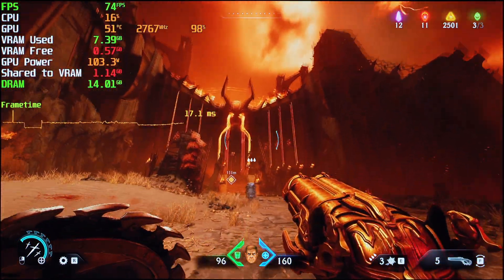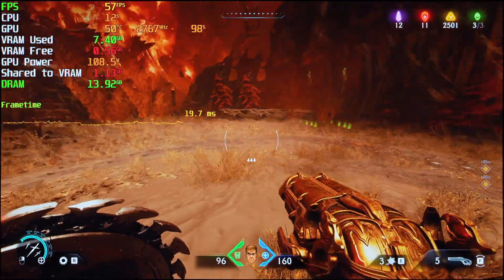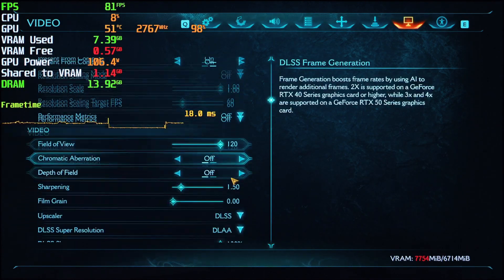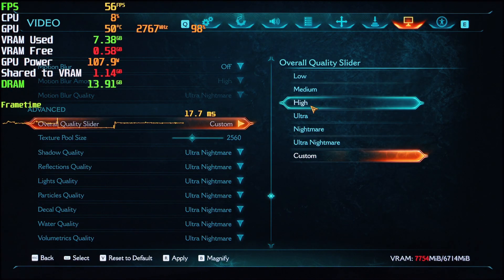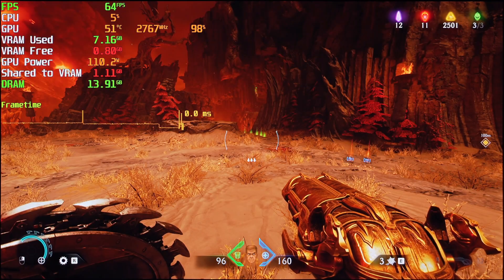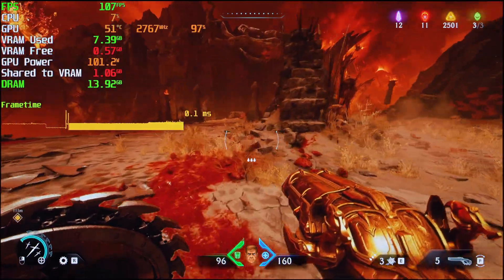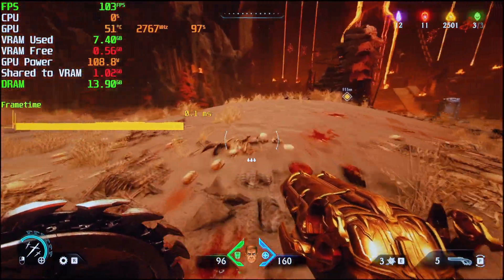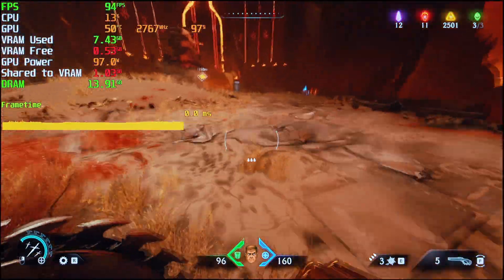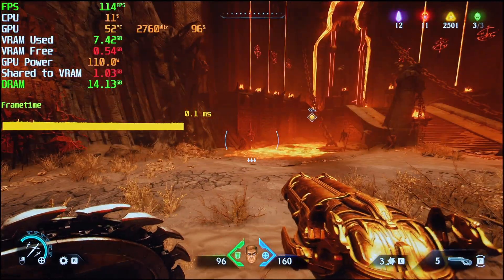What is the point of this card? Frame gen kicks in a little bit when you look up or down. Okay, let's skip 1080p DLAA 2X frame gen and lower our settings to medium. Maybe this will help. And yes, frame gen 2X is working with 100fps — around 96 — because we emptied a little bit of VRAM, just slightly, so we could use 2X frame gen. But you have to set this game to 1080p medium settings.